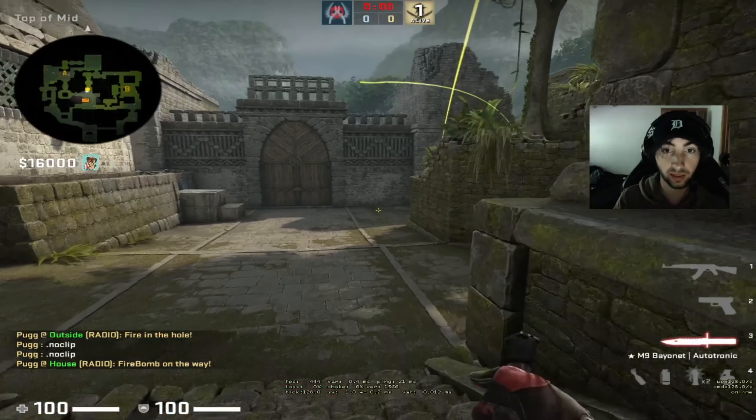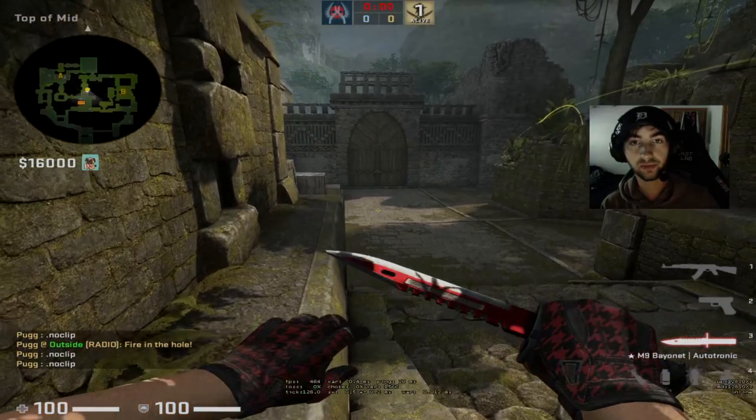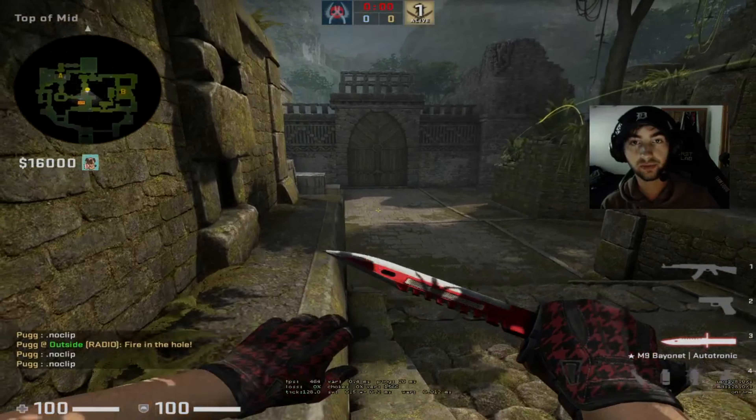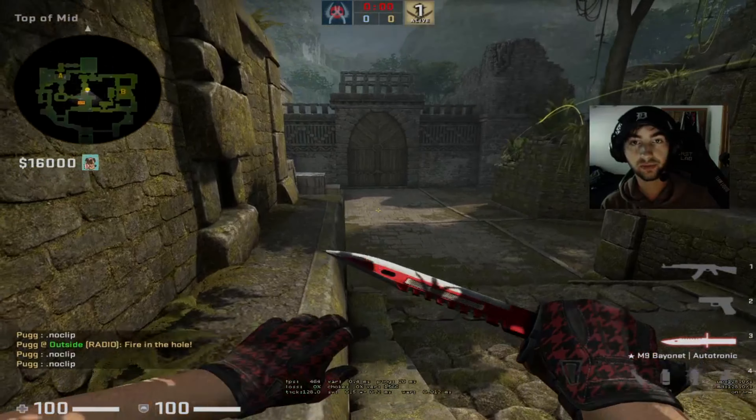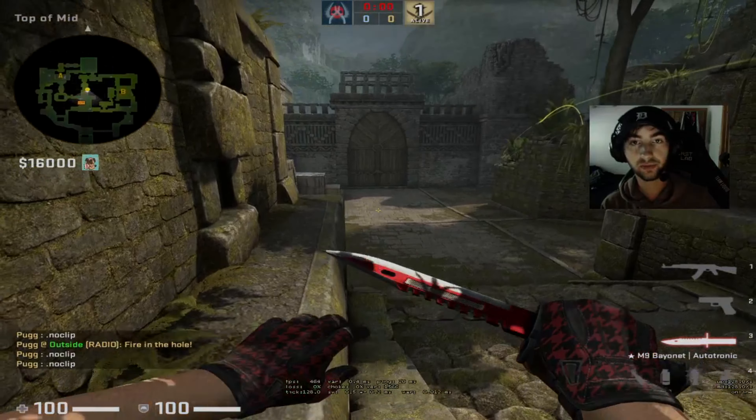To throw the grenade, get yourself stuck into this wall and elbow. I look for this mark on the ground and aim to the left — I don't want to hit this, so I aim right there on the ground and jump throw. What this nade is going to do is if there are a few people running out of spawn throwing mid nades, maybe fighting or getting into donut, they are going to take like 30 damage from that nade.